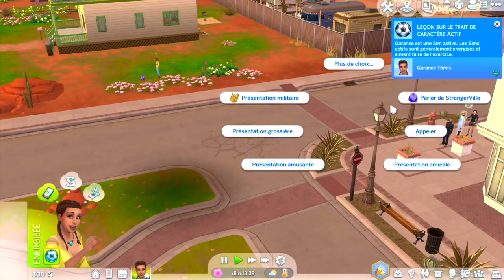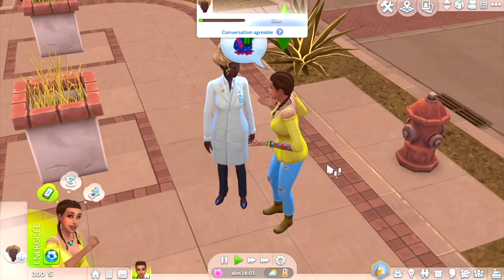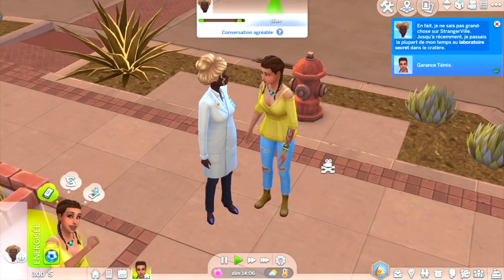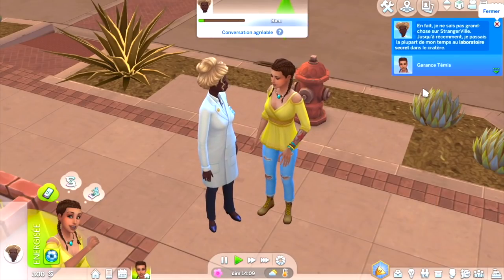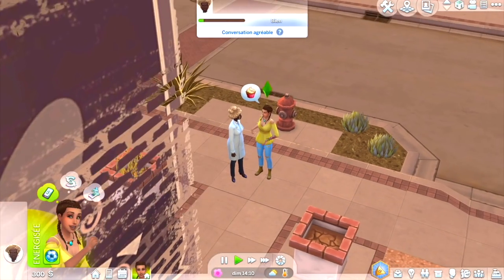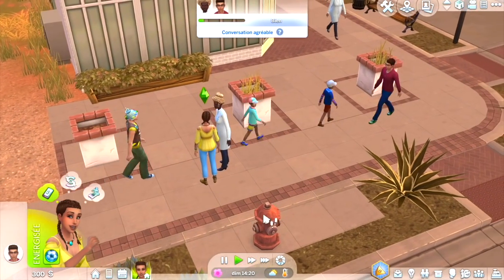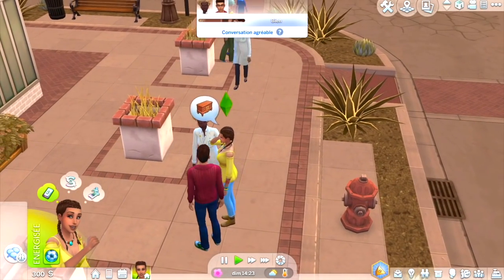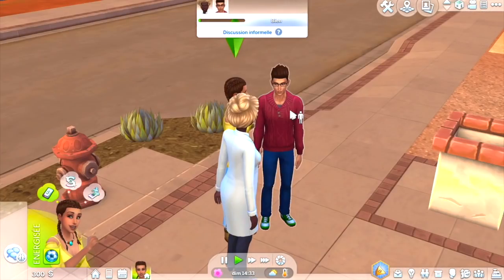On va aller parler au scientifique. On va faire une présentation militaire et parler de Strangerville. Il nous dit : il va passer la plupart de son temps dans le laboratoire secret dans le cratère. On va se faire des contacts. Il a l'air mignon — j'imagine que c'est un nouveau Sim de la ville. Il a l'air vraiment trop beau pour être un PNJ.